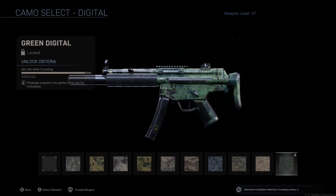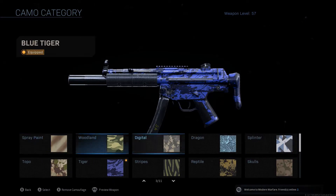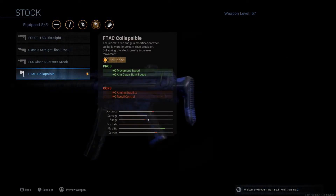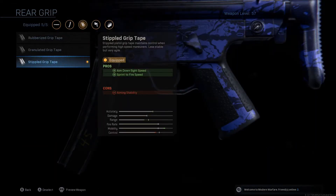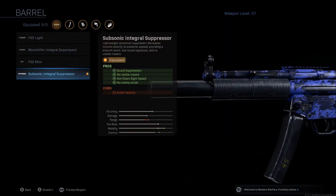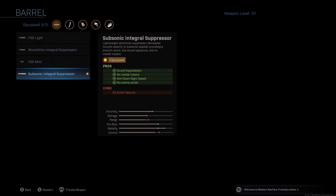The exceptions are the riot shield, the knife, and the rocket launchers. We just need 10 more crouching kills on the dot, so hopefully I should be able to get those done. I'll explain what I do for these easy camo challenges. As far as the class goes, I'm just running the F-TAC collapsible stock, sleight of hand, triple grip tape, the 45 round ammunition, and the subsonic integral suppressor.